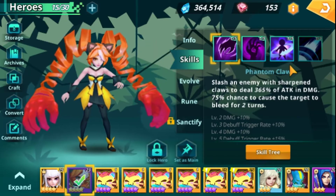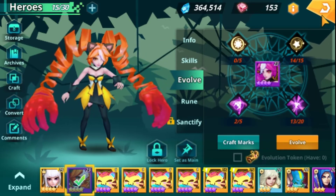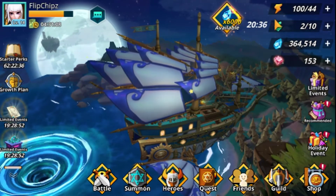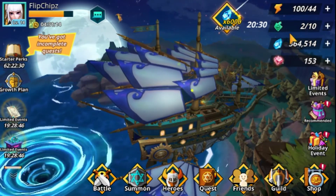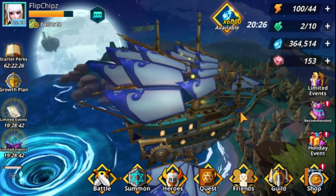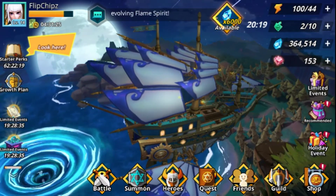In the main menu you have your account info, your energy, PvP tickets, and the various currencies. We won't tackle everything right now — we'll discover things as we play along.